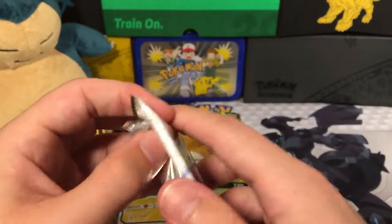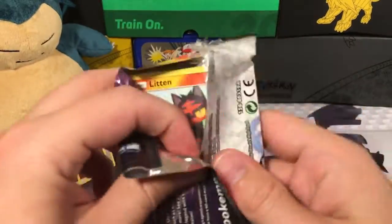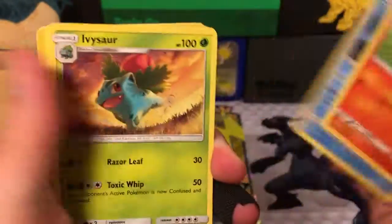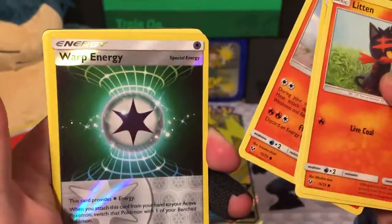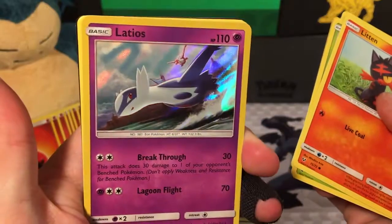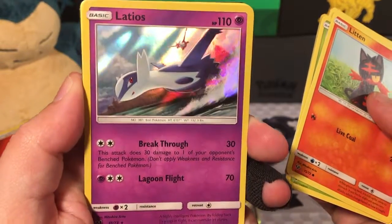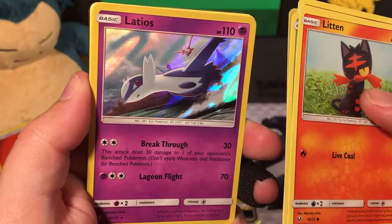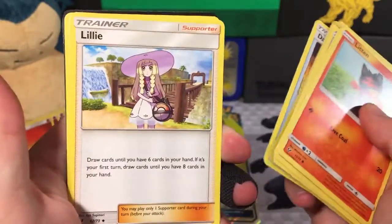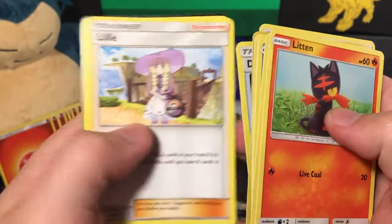Here's the second pack with a Mewtwo right on the front — he's one of the Legendaries. We're starting this pack off with a Litten, a Shroomish, a Qwilfish, an Ivysaur, a Torkoal, a Reverse Holo Warp Energy. Then we got a Latios for our Holographic Rare — you can see Latios in the background flying right above him. A Grass Energy, a Damage Mover, a Lily looking very upset, and a Volcarona.